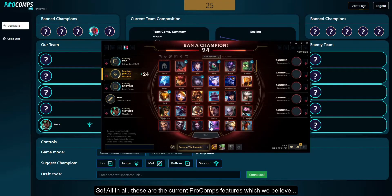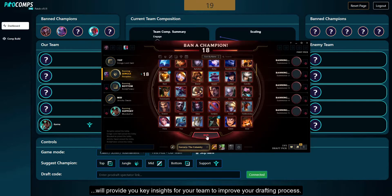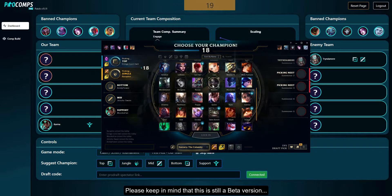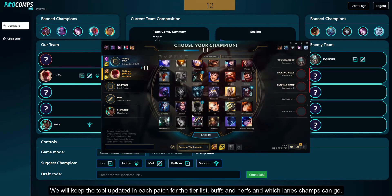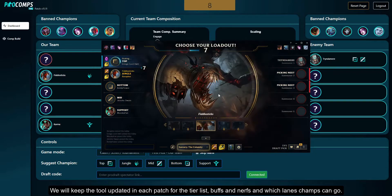So all in all, these are the current Pro Comps features which we believe will provide you key insights for your team to improve your drafting process. Please keep in mind that this is still a beta version and we plan on adding other cool features which will add more value to teams during the drafting phase. We will keep the tool updated in each patch for the tier list, buffs and nerfs, and which lanes champs can go.